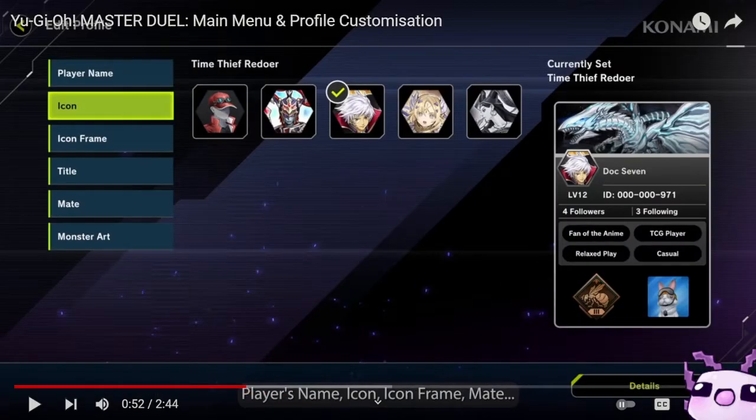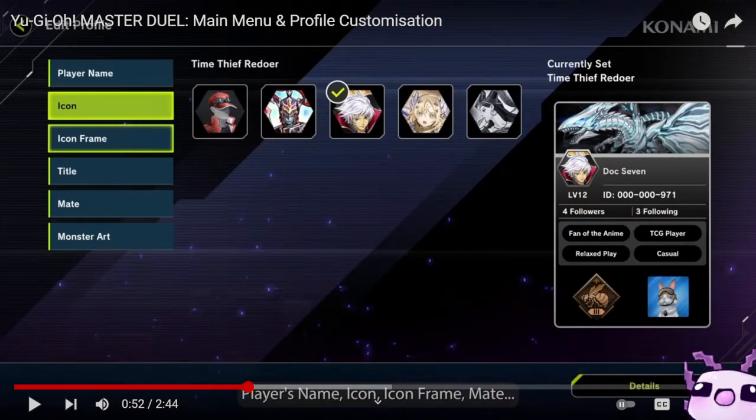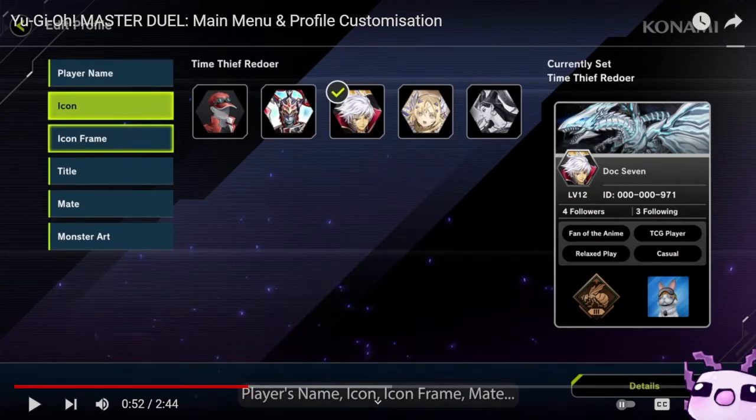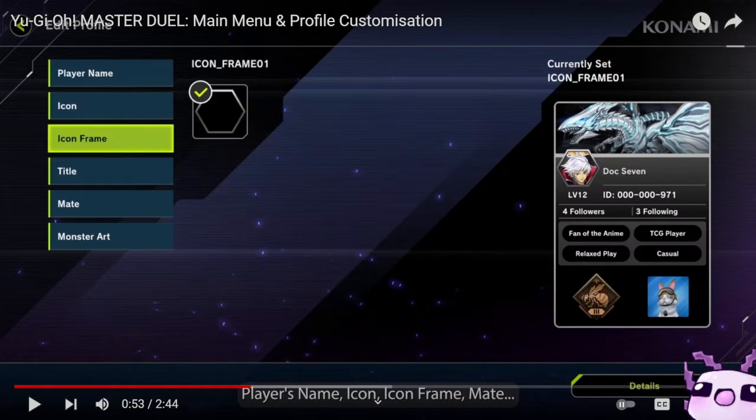We have the Player Name, which defines you and is between three to twelve characters long. For icons, you have the classic video game character that appears in almost every game, then Blacklisted Soldier, the Ritual Monster, Time Thief Reider, Dogmatika Ecclesia, and what looks like Horror Generator, Boss of Horror, or a zombie-themed one.